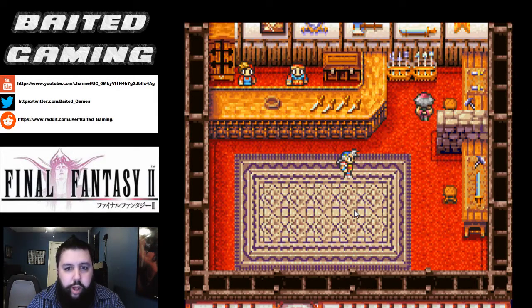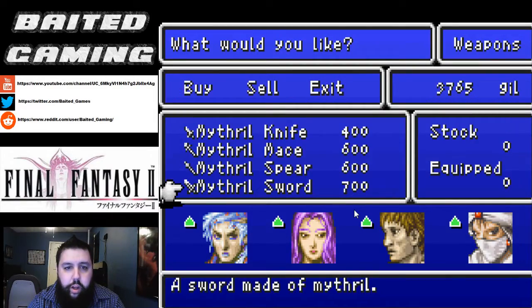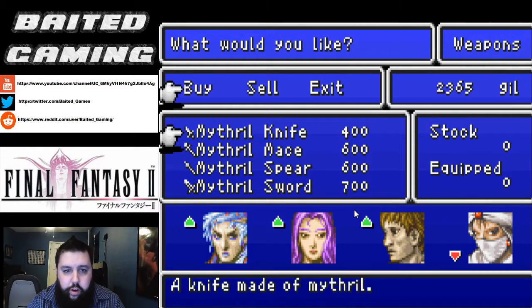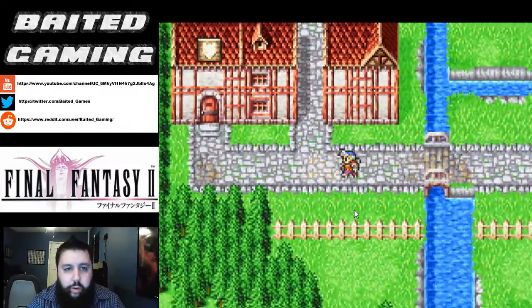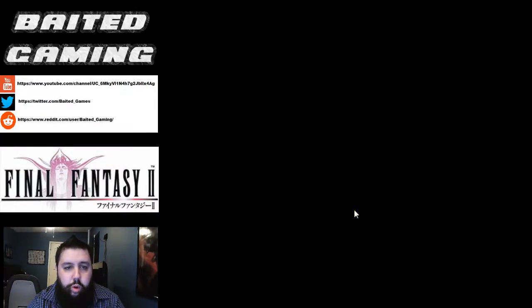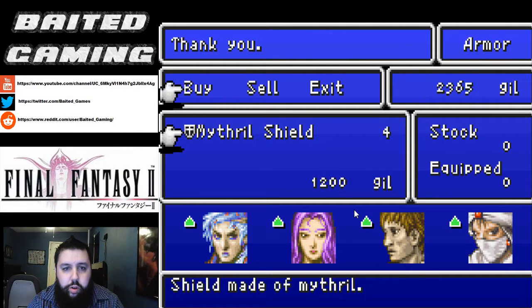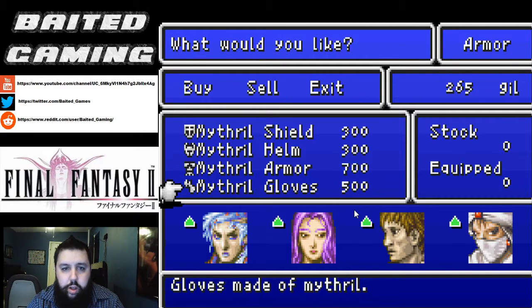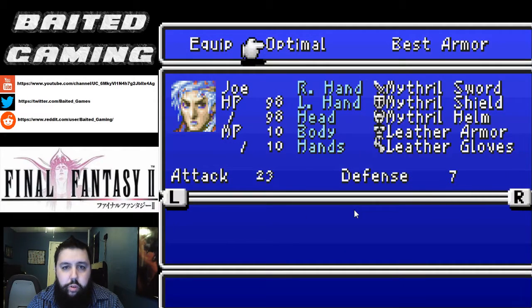Now there will be two vendors — the one on the left gives you all the Mithril stuff. So we can buy Mithril stuff right now. We're going to get two swords. There are no axes here but we can get them eventually at another store. Now we're going to head over to the armor shop and get a bunch of Mithril shields, some Mithril helms. That's all we can afford right now. We'll equip all this stuff using the optimal.